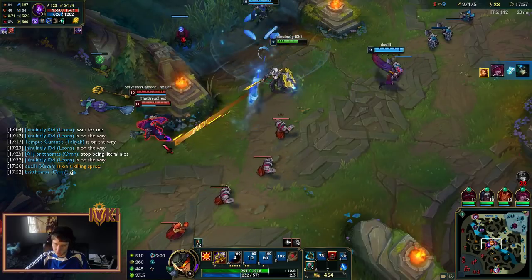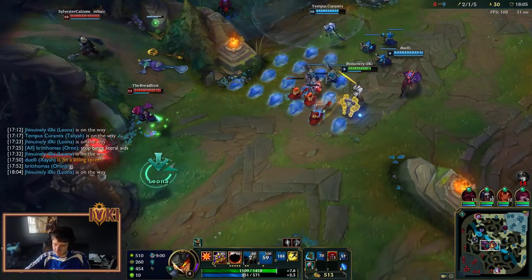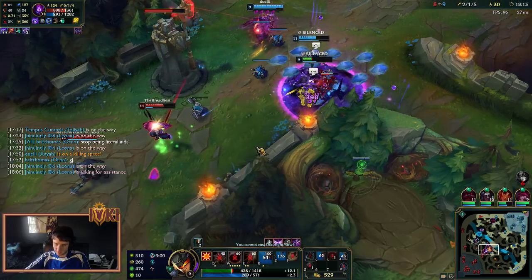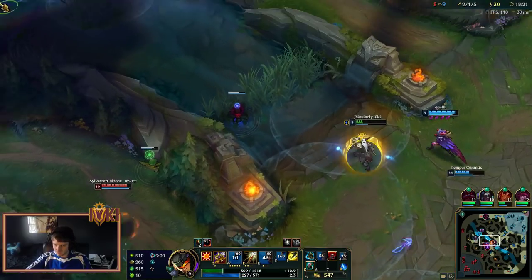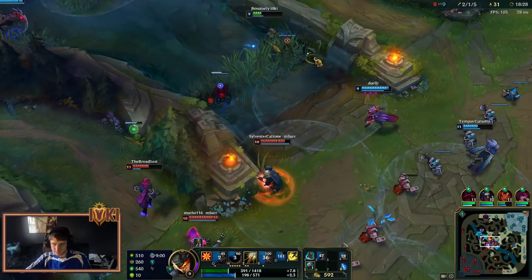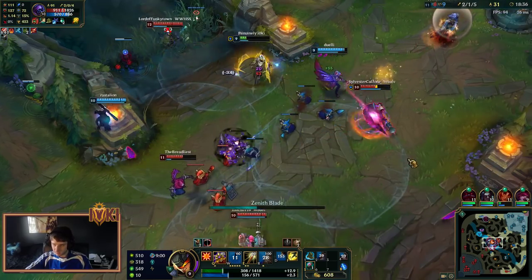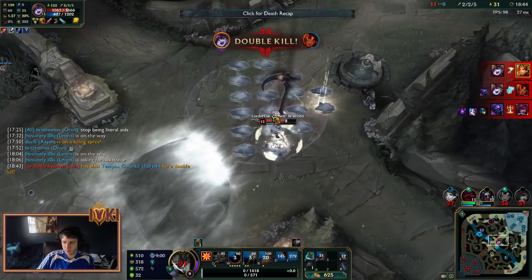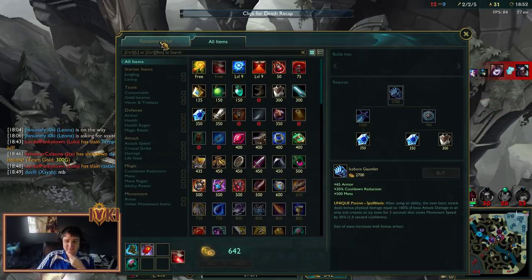Iceborne Gauntlets is our next purchase. These Merc Treads are a really good purchase now that I'm looking at it. I'm really low but that Malzahar is... I'm going to go down to that, aren't I? We're not going to use my heal on me — that's too bad. That Lulu is doing crazy amounts of damage. I've never seen a Triforce Vamp Scepter Lulu. Holy moly. We need our Iceborne like immediately. This is a tough game. How did bot lose to Lulu so badly? Their CC is just crazy.